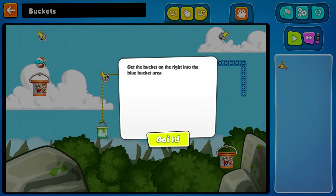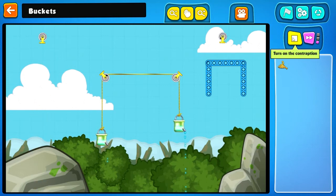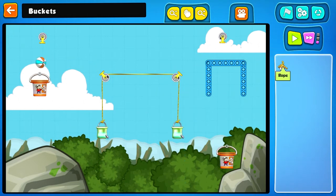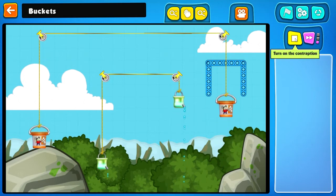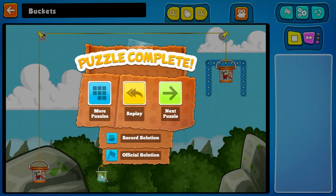Get the bucket on the right into the blue bucket area — the bucket-al area. Let's let it run and see what happens. What if a rope over here? Here, here, and here? There we go. That was easy. There are little red herrings in there.